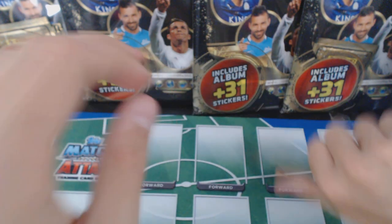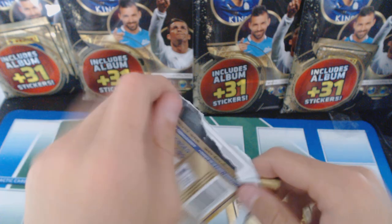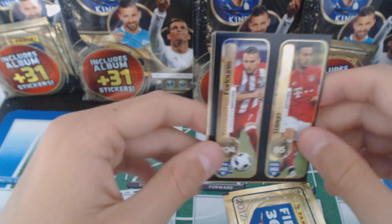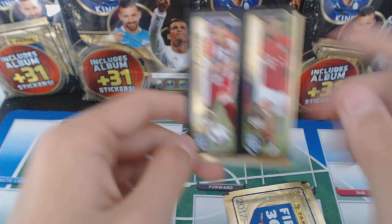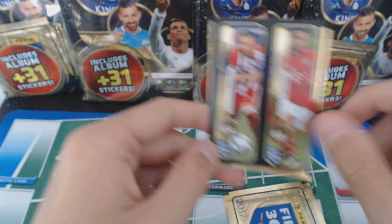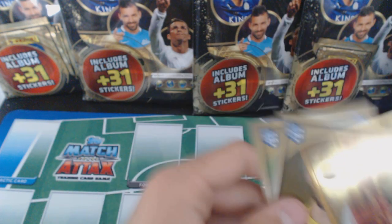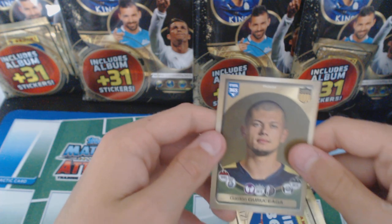Got one more pack left after this. Hopefully you've enjoyed this pack opening - I really enjoy these stickers. We've got Thiago and Fortunis - these are match starts: 85 and 104. We've got a Roma team photo. Avalos, Wes Morgan, and Gurucilalaga.